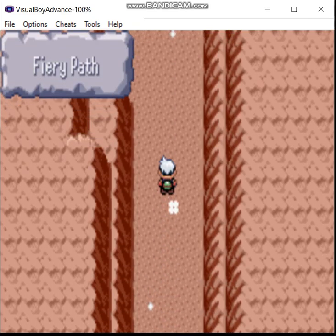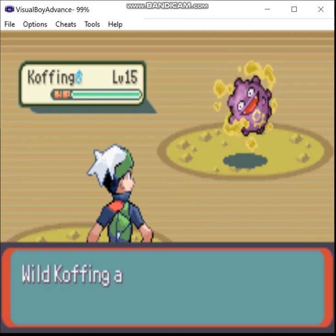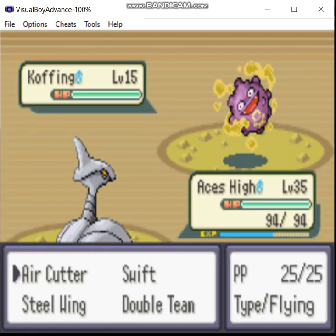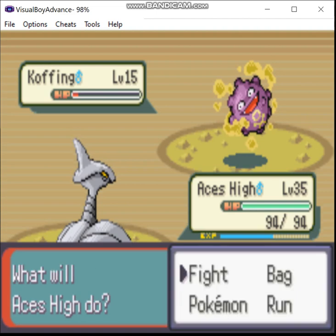One more thing before I forget. I've been thinking, maybe I might want to include a little sub-goal. How about this? If I get 10 subscribers on YouTube or Rumble before I beat Steven, I might also try to beat Master Rank Contests in all five categories using only Steel types. Let me know if any of you want to see that.